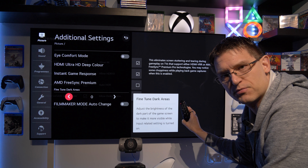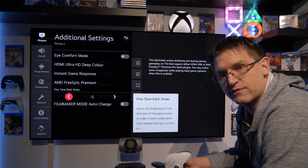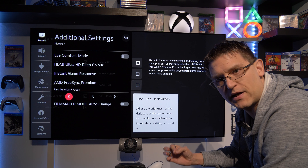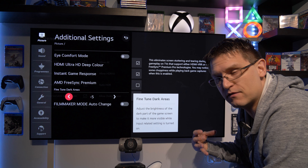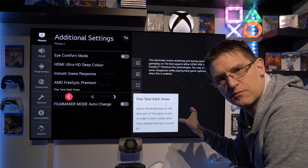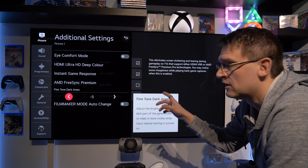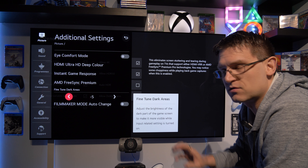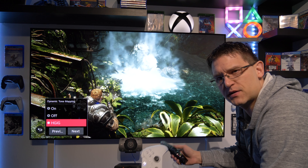What I found is you can leave your brightness setting at 50 and change the fine-tuned dark areas to minus 5. On my TV, minus 5 gave me perfect OLED black back with no issue with black level raise anymore. I would actually recommend this method over changing the overall brightness from 50 to 49. So change fine-tuned dark areas to minus 5 and make sure VRR is enabled on the Xbox. Okay, so let's start talking about HDR.